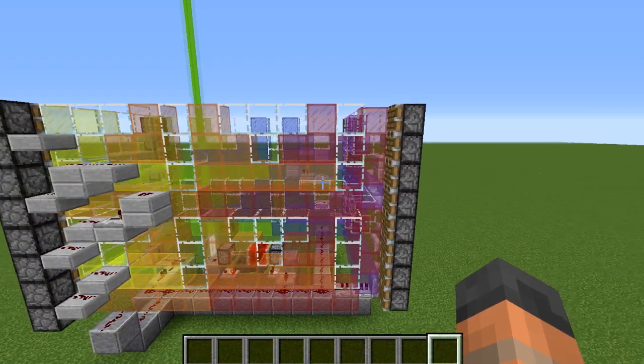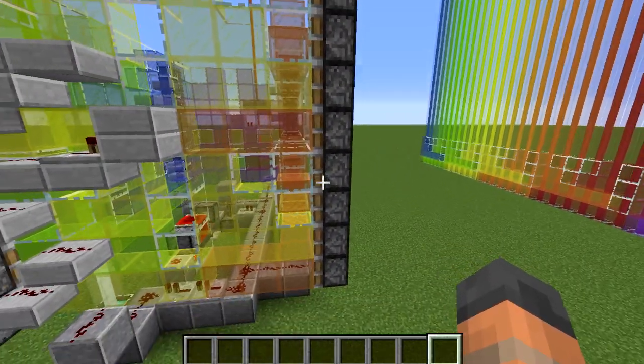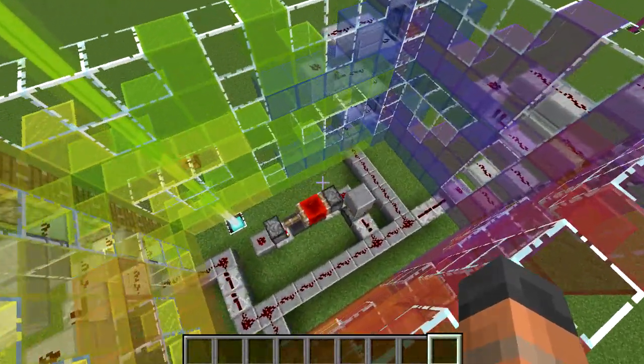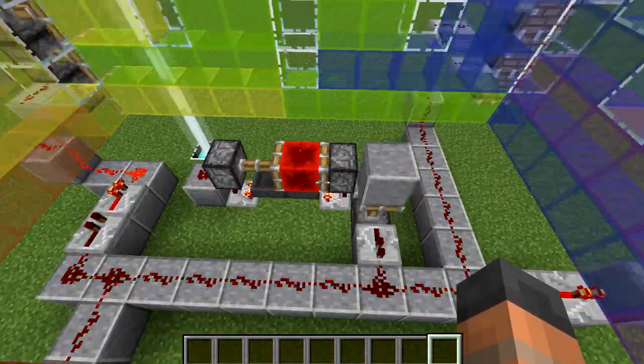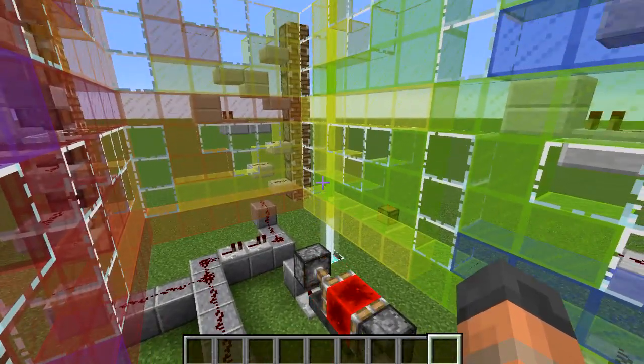The strip on the bottom moves first, then the strip above. To do this we have eight sets of pistons that fire the bottom four first then the four on top. These pistons are powered by a clock in the center that sends out a signal to the pistons in the correct order to rotate our glass blocks around in a loop.